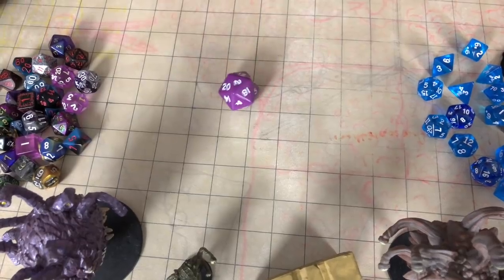When you're staring down an ancient red dragon, one of the most dangerous creatures in the Monster Manual, with a bite attack that could take your head clean off, you've got to ask yourself one question: do you feel lucky? No. You should have taken the lucky feat.